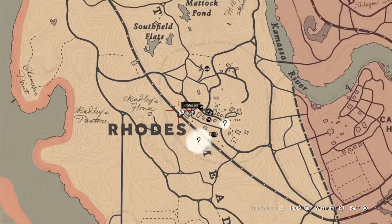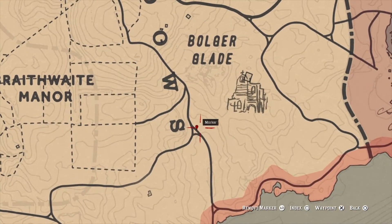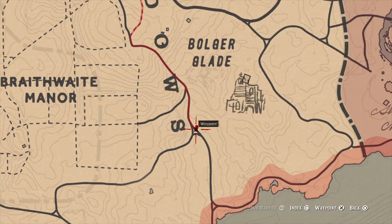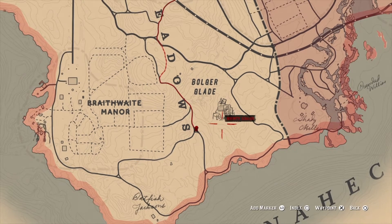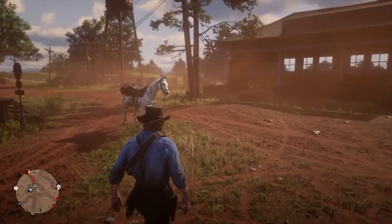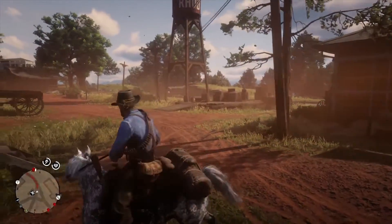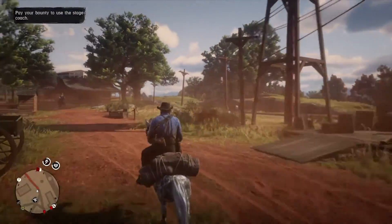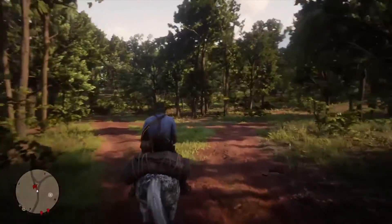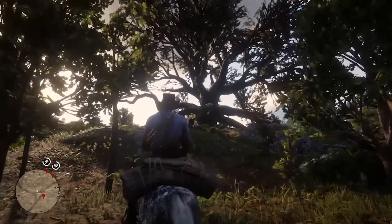The next one is south of the roads — at this three-way crossroads down here. There's a big old tree, it's hard to miss. In fact, this is probably going to be the one you'll see first. You might see the corpse hanging under there, but you might not think much of it — you might just think, oh, sometimes you see hanging corpses just wandering around, so you might think it's just nothing special. It's just another corpse.